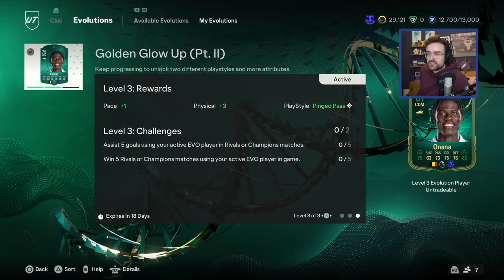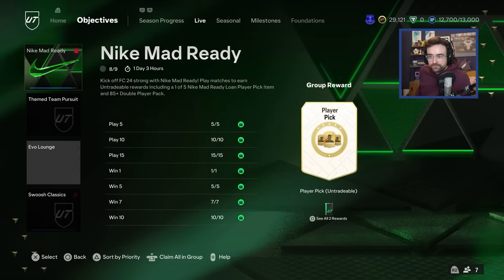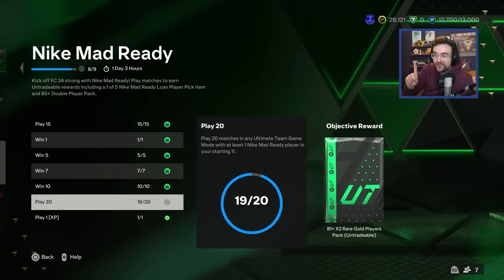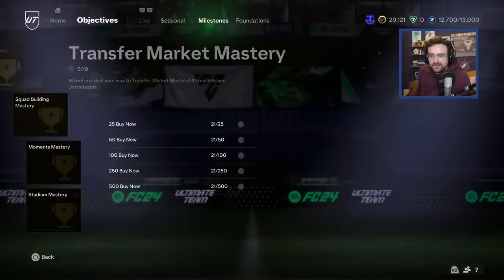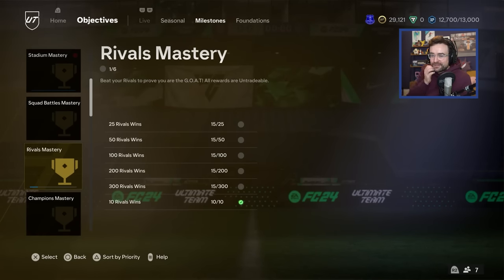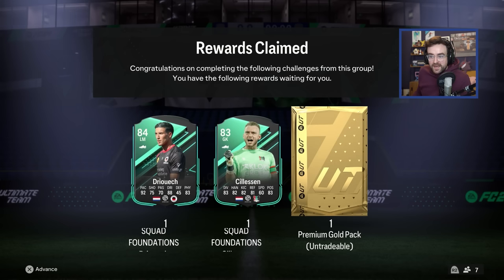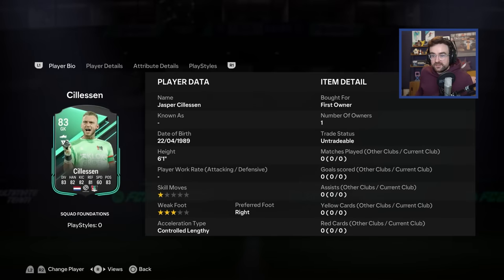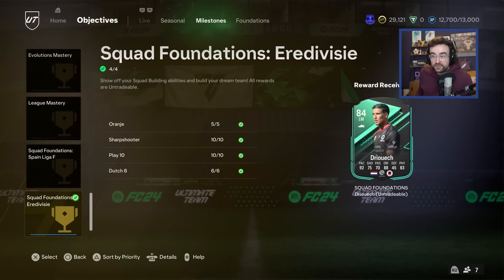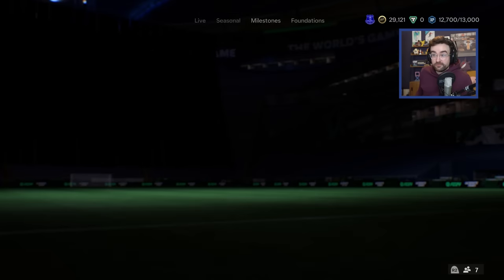Welcome back again. We are on the final objective for Onana - just wanted to get that in there because that is extra important. I also wanted to show you we were in squad battles scoring outside the box goals to finish off Part 2 of the Onana evolution. I thought I may as well go and score ten goals with an Eredivisie player. So I've unlocked Silesen - a pack - and Druuek, who looks like an unbelievable super sub so he can get on the bench. Silesen is handy to have just in case we want to build an Eredivisie team in future.